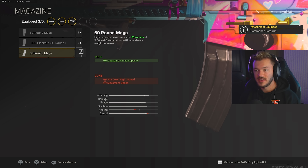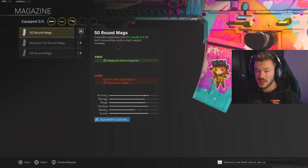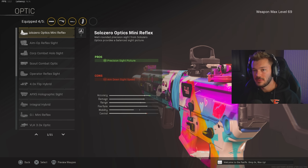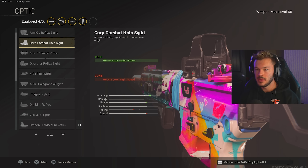Magazine: of course, the 60-round mag — this gun has a super high fire rate, so there's no reason to run a 50 since you'll burn through it faster than you'd like. 60 feels like a really great spot for this gun. Optic: I love running this as a medium-ish range AR, so I'll go for the Corp Combat Holo — fantastic option, or throw on the blue dot if you have it. Otherwise, go for the VLK 3x and you'll be beaming people at range. The VLK or Corp Combat is up to you — Corp Combat is great for medium range, especially on Rebirth Island and Fortune's Keep.